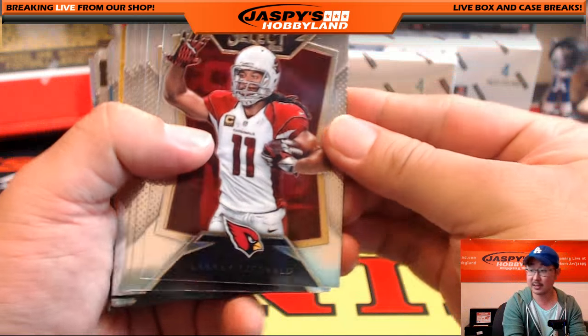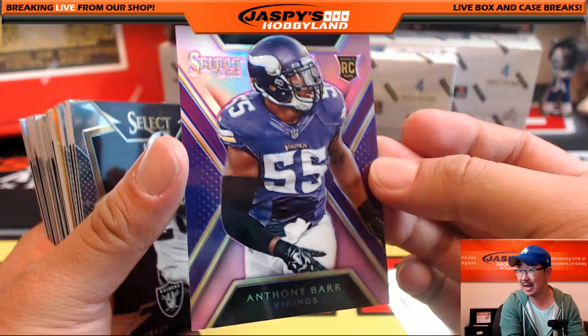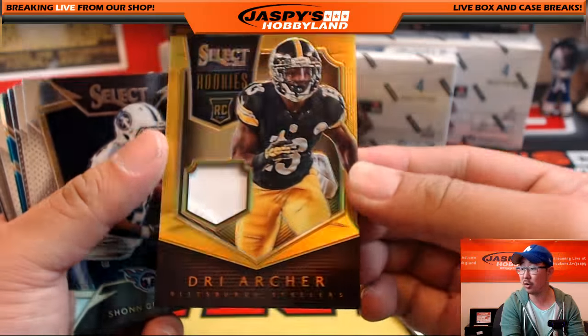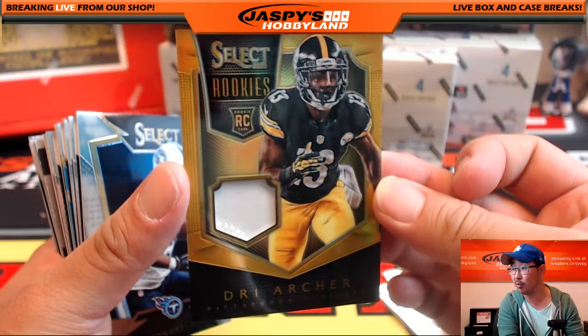First mini box, Larry Fitzgerald. Nice purple Anthony Barr, 15 out of 99 for the Vikings going out to Aaron. That card is gold. Dri Archer jersey, Pittsburgh Steelers, 3 out of 10 for the Steelers going out to Greg Morgan.